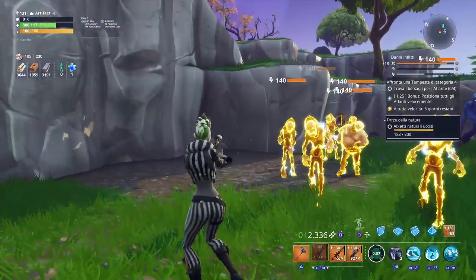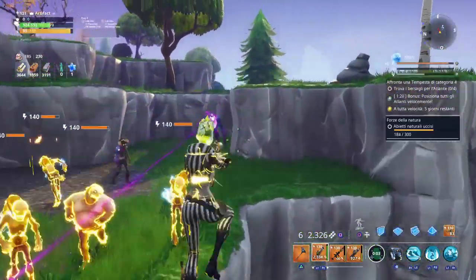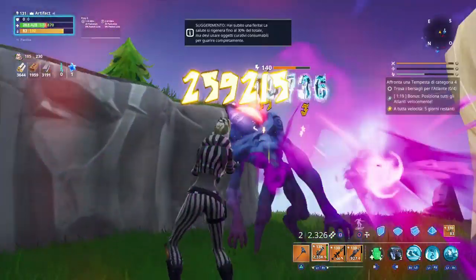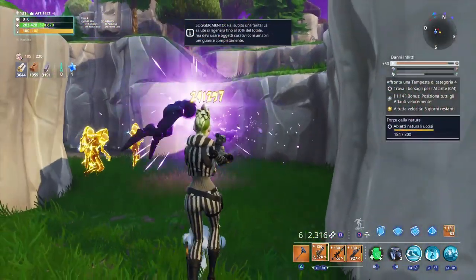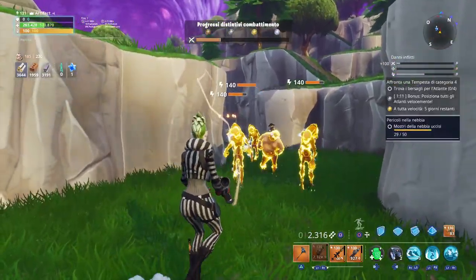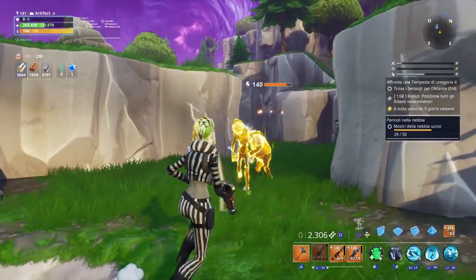We'll also see it in a water mission, boosted by teammates — don't worry, guys — to show you the revolver tubo vuoto at its maximum power. The only way is to go against water enemies. We have no alternative.